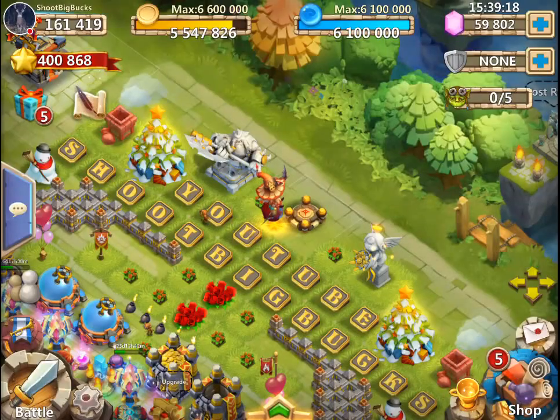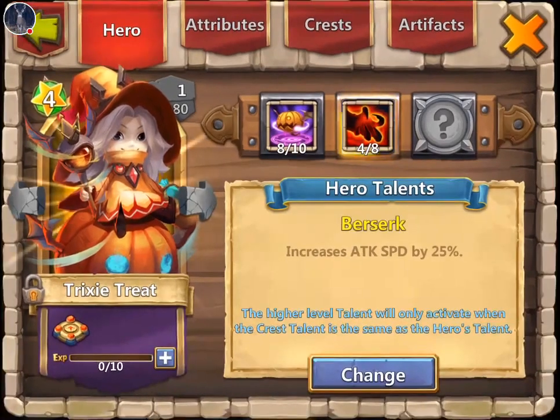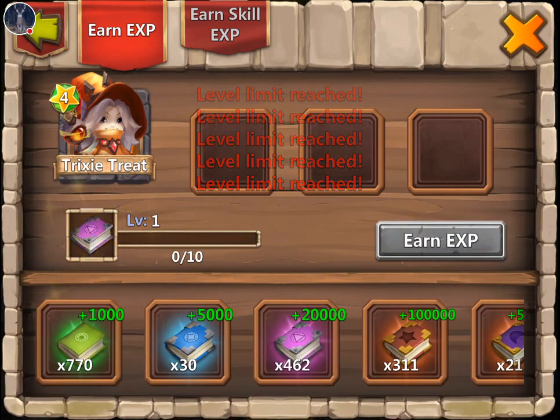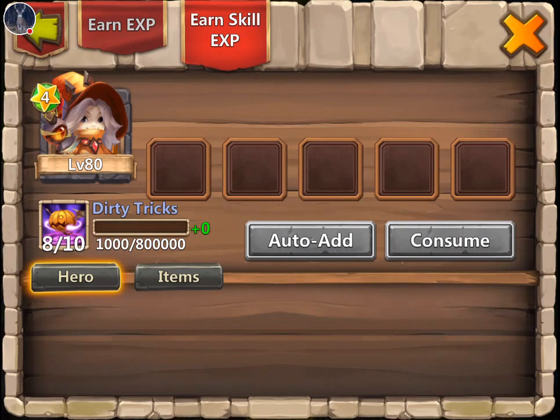Go ahead and get her book back and we need to start leveling her up. Let's use these green books on this chick. We got a little bit of lag here maybe.